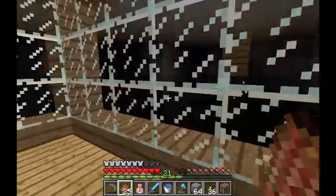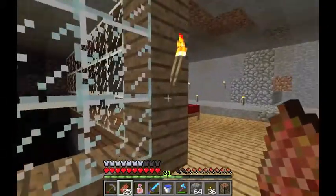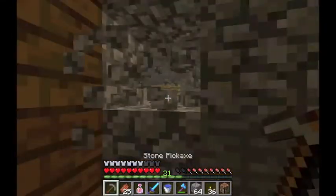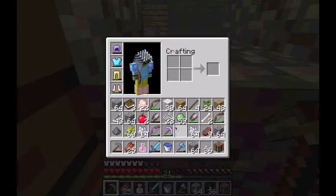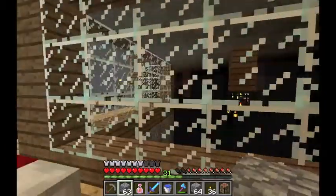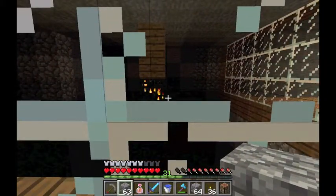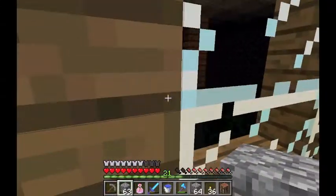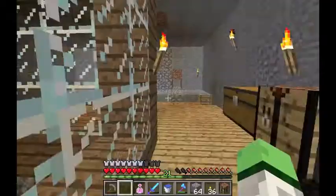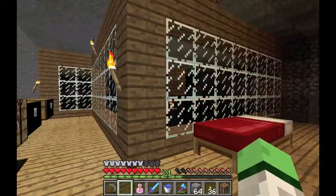Well, I'm here at the spider spawners — dual spider spawners. And this used to be a mine shaft. You can still get in here through here. And I blocked it off when I found these spider spawners. That one over there is a cave spider spawner, and this one over here is a regular spider spawner, which I thought was very interesting. It was a dungeon, by the way — it wasn't just some oddity in the program.